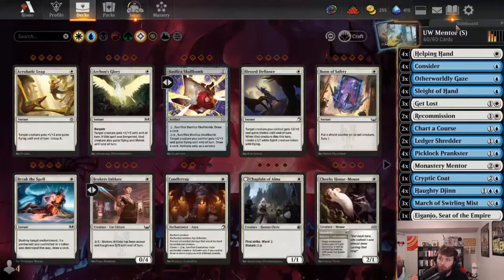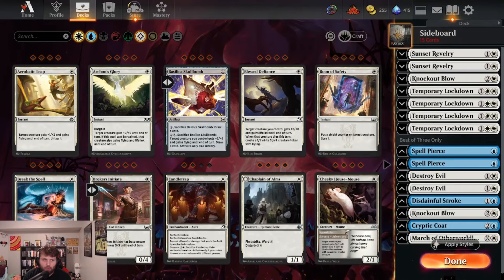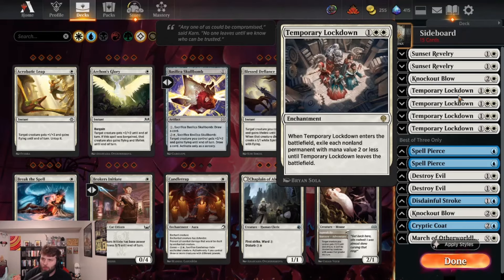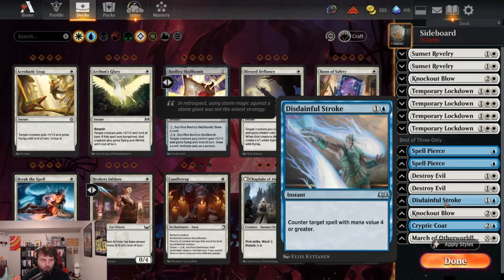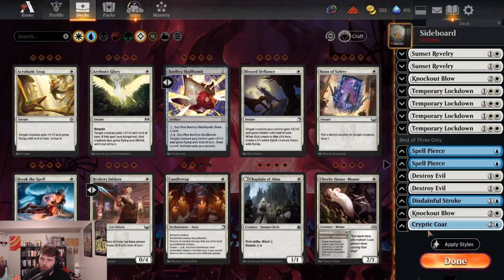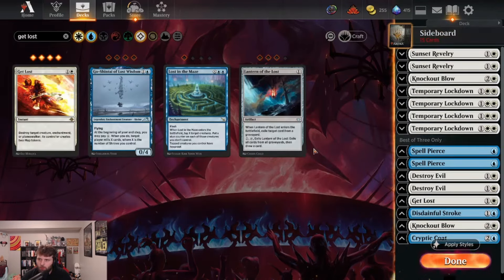That's the entirety of the main deck. For the sideboard, we have some Sunset Revelries for aggressive matchups, a couple Knockout Blows for red decks, four Lockdowns for convoke decks and other aggressive low-to-the-ground decks, a couple Spell Pierces for control matchups, Distinctful Stroke for control/midrange, a couple Destroy Evils, another Cryptic Coat, and a Get Lost. We trimmed one Get Lost from the main so we're playing the Voice on the board. Let's get into some games!